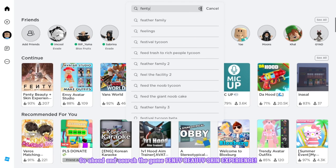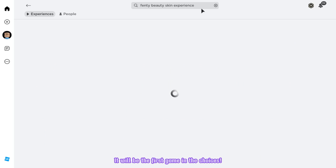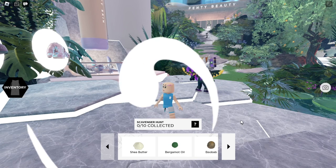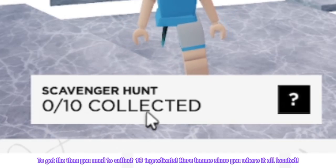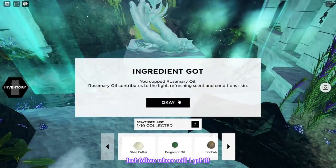Go ahead and search the game Fenty Beauty Skin Experience. It will be the first game in the choices. Make sure it's created by Fenty Beauty Skin Experience. Let's join! To get the item you need to collect 10 ingredients. Here, let me show you where they're all located — just follow where I get them.